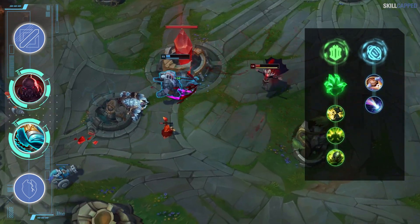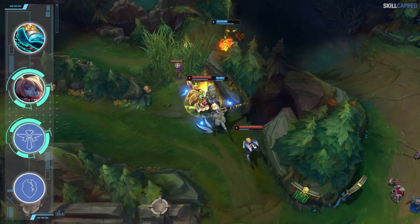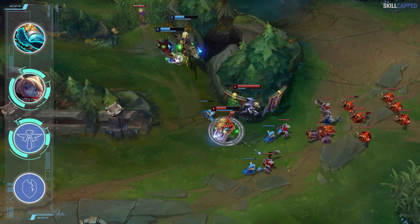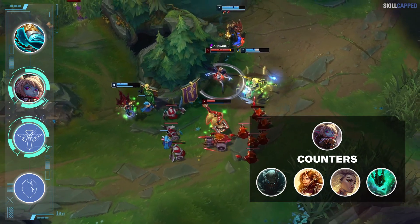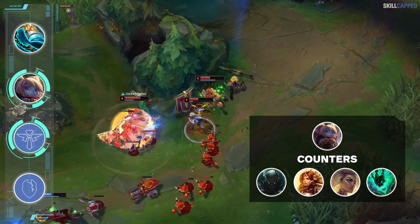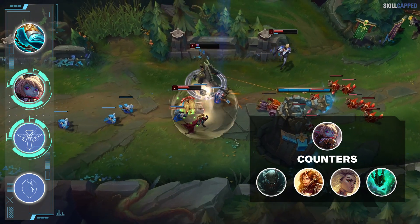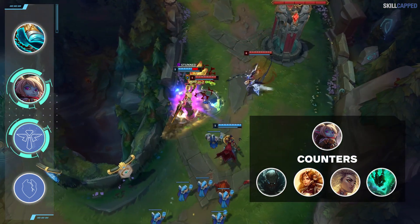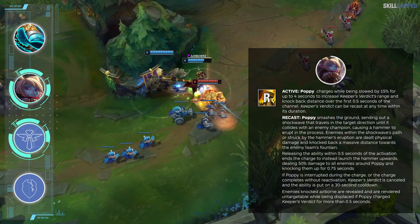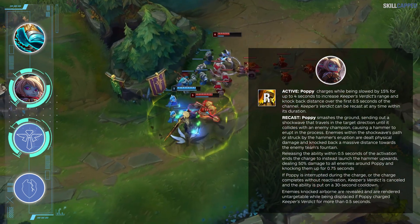The most underrated support pick for the current meta is Poppy. She's a great champion for three different roles right now but really flies under the radar. If you need a reliable counter to Pyke, Leona, Rell, or Thresh, a good Poppy can completely shut them down. For example, if Thresh tries to engage after hooking your ADC, just activate W, sit beside your teammate, and there's no way Thresh will fly in. At level 6, Poppy's ult completely counters hard-engage champions and helps keep teammates safe.